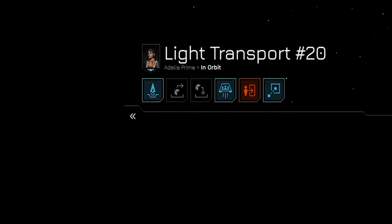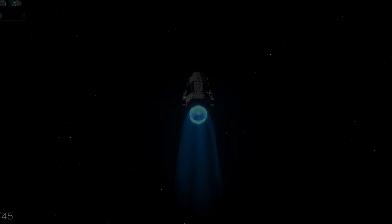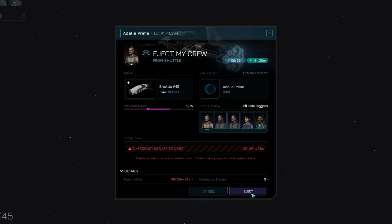Ejecting: Now let's discuss ejecting crews in emergencies. If for some reason you need to abandon ship or leave some crew behind, it's a simple matter of selecting eject passenger crew. Select the crew in the menu that you wish to eject and hit the eject button. They will be removed from the ship and left in an escape pod with limited maneuverability. In order to retrieve these people, they will require a ship to pick them up.